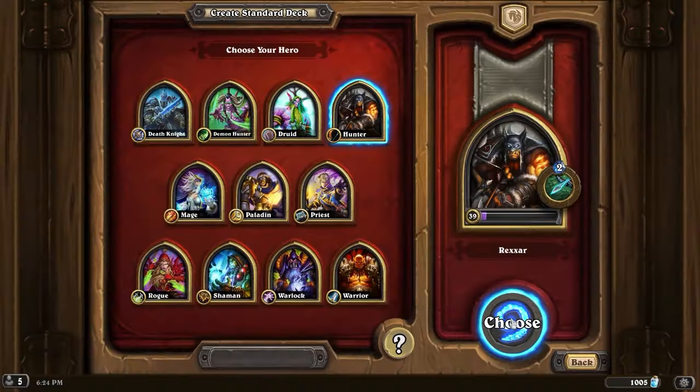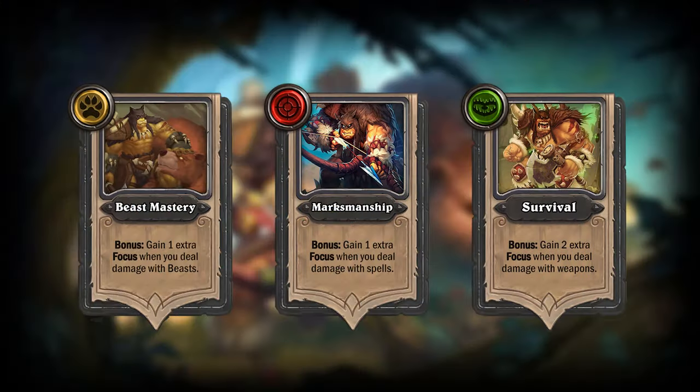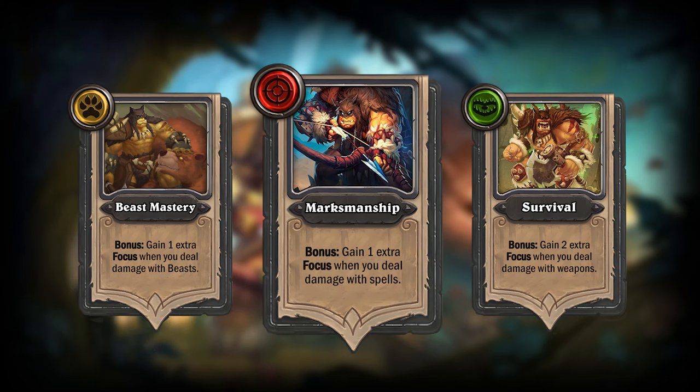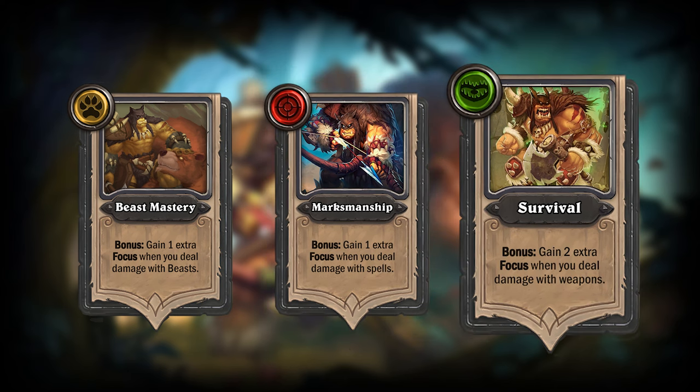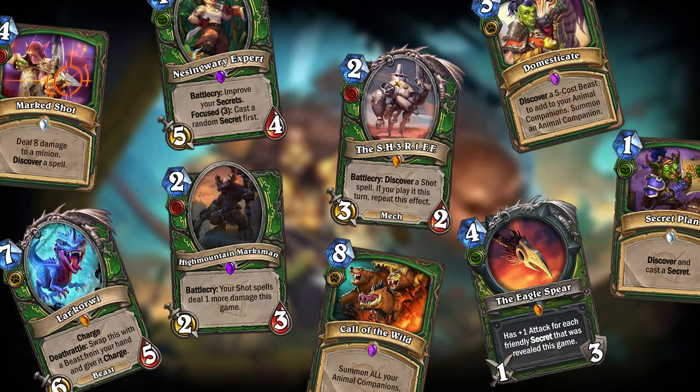I gave Hunter 3 specializations that I called Paths. These were different play styles you'd choose at the start of your game, which would give you different ways of gaining additional Focus. The Path of Beastmastery would give you 1 additional Focus every time you do damage with beasts, and the Path of Marksmanship would give you 1 additional Focus every time you do damage with spells. Finally, the Path of Survival would give you 2 additional Focus every time you do damage with weapons. All of this was the main premise of the overhaul, but I took it one step further by also making specialized cards that you could gain access to when choosing a path.